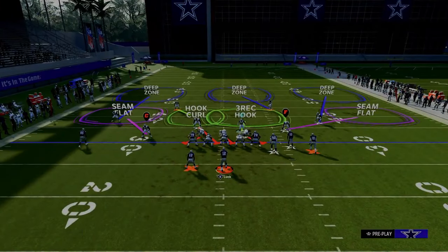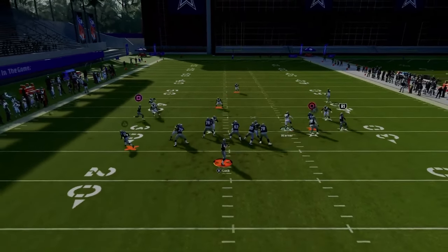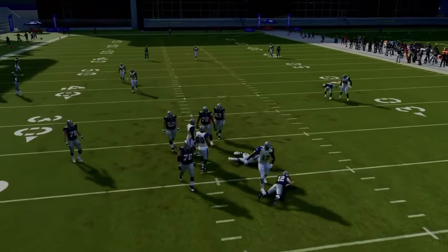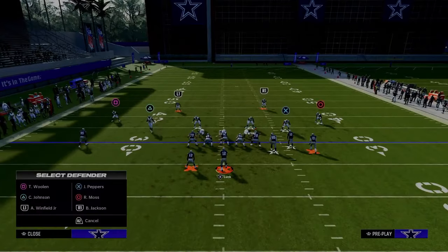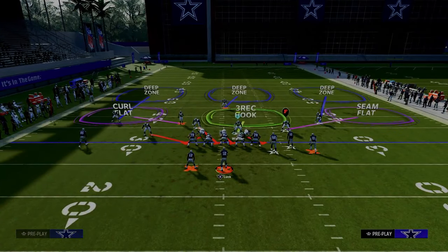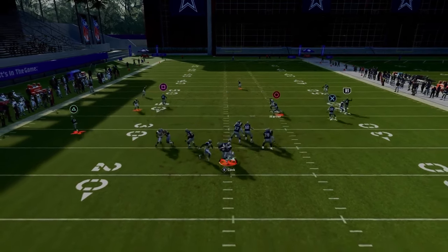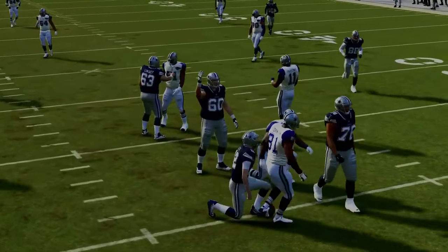We're going to put that safety who is in a blitz angle into zone coverage. A lot of times what's going to happen is it's going to come through the A-gap. In practice mode I find that this blitz is a little less consistent than it is in game. But if you want to make this blitz more consistent in game, go ahead and blitz that slot corner on that side. As you can see, I've got the slot corner blitzing now - it becomes a send-5 pressure, and this is absolutely going to scream at your opponent.